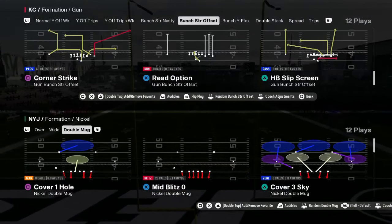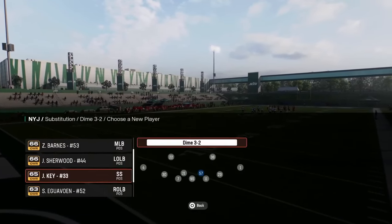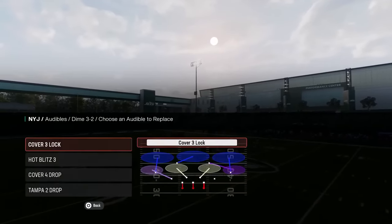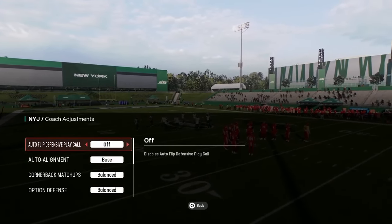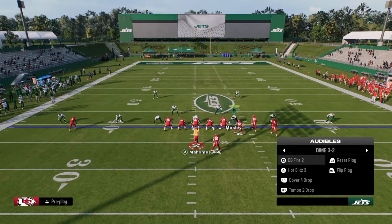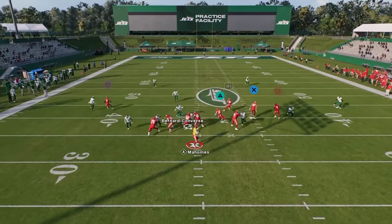The number one defense in Madden 25 is Dollar or Dime 3-2, found in the Jets defensive playbook and the 4-6 defensive playbook. What makes Dollar so effective every single year is it's the best overarching combination of coverage and pressure. I like to run it with auto flip off and auto alignment to base. It's a symmetrical formation, so you're never vulnerable to audibles or flipping. My favorite blitz is DB Fire: pinch the d-line, slant inside, and QB contain.